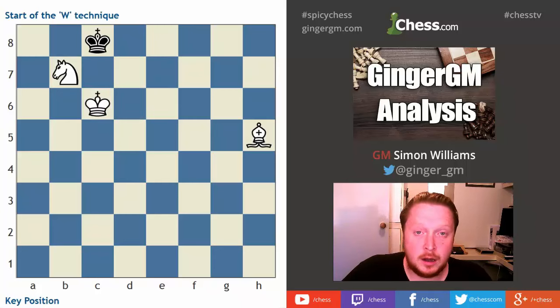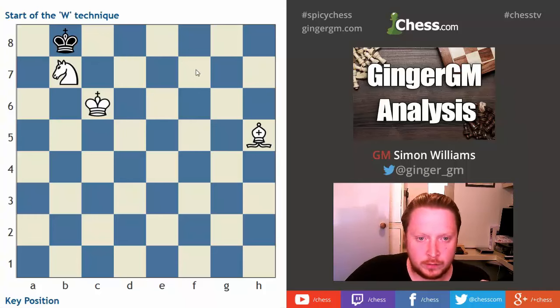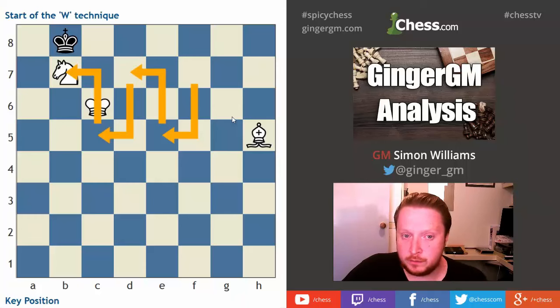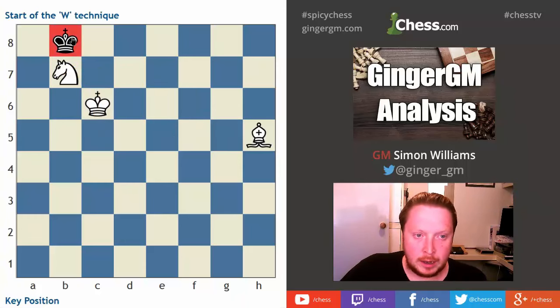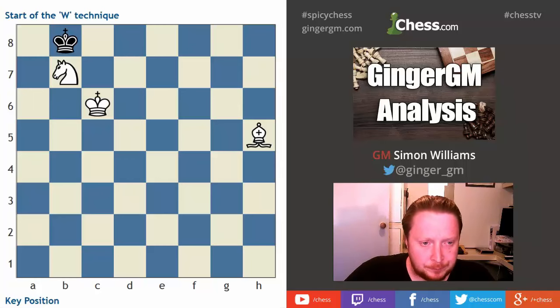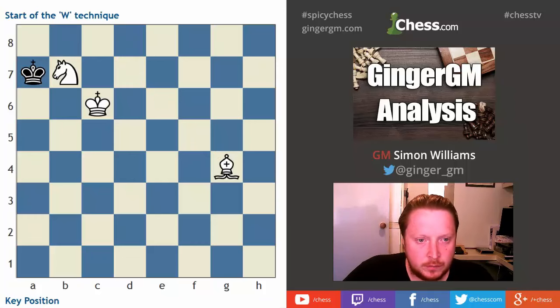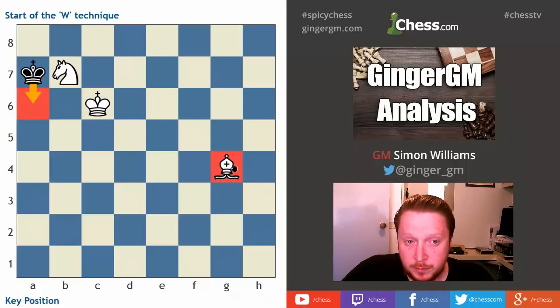This waste of a tempo has been very good for us. The king comes to c6 and we're slowly pushing it over. Black has only one move: king to b7. The W technique has worked — the knight has moved all the way from e5 to d7 to c5 to b7, creating the W on the board. The opponent's king is now trapped in the corner. With it trapped on three or four squares we don't need to worry about the W technique anymore — we just need to keep it there. I want to stop the king coming back to c8, so I take that square away.